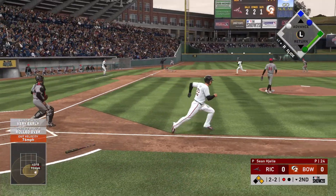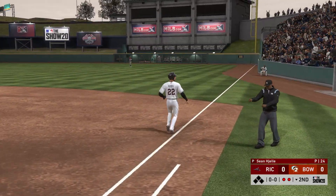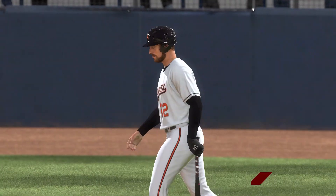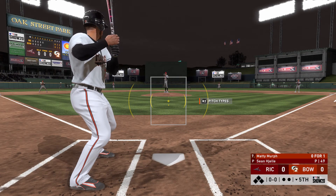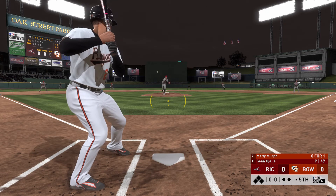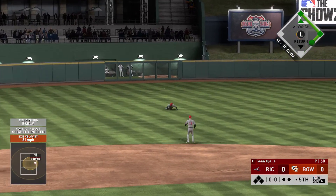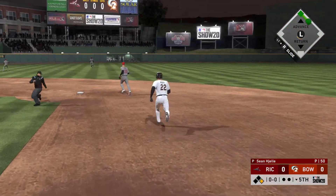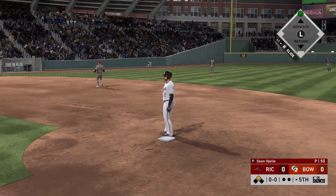And a ground ball down the line. He makes a diving play, and they turn a double play. That is another web gem in this game for some reason. There have been so many web gems ever since I started playing this game. And why do I only have one batting glove on? I do not wear one batting glove in real life. That is a line drive - base hit. That is going to be an extra base hit, definitely. I am only going to go to second, though. Our first hit is an extra base hit.